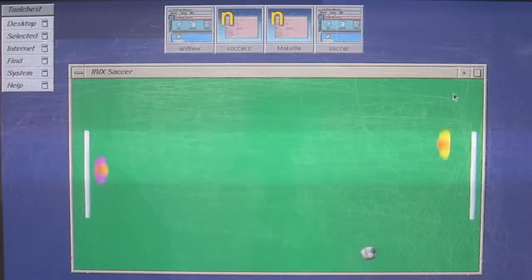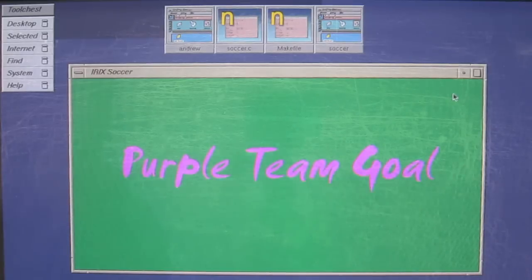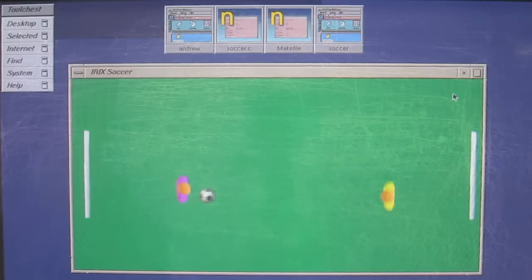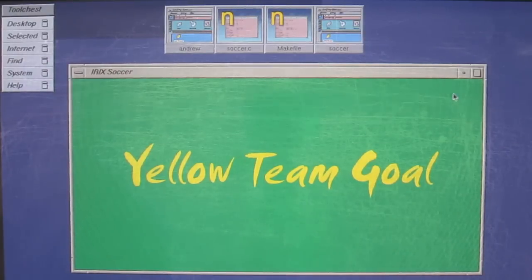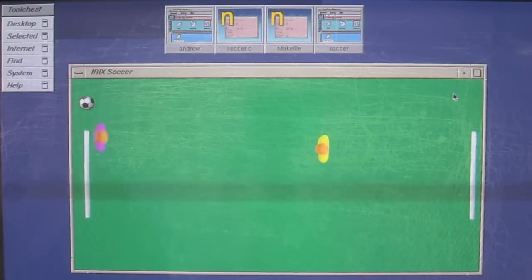The alpha version of the game is designed for two human players. The purple soccer guy is controlled by the W, S, A, and D keys. The yellow soccer guy is controlled by the cursor keys. In this demonstration, I'm running Irix Soccer on a Silicon Graphics O2 computer.